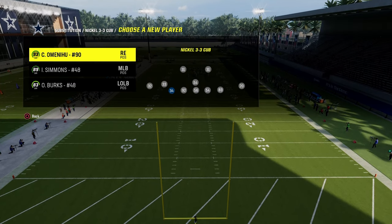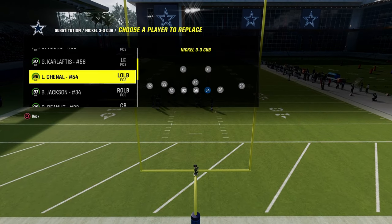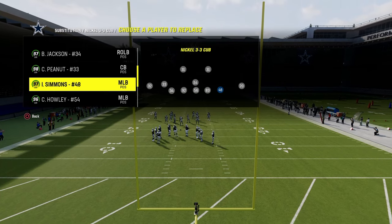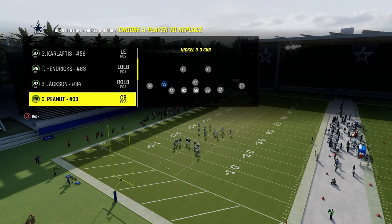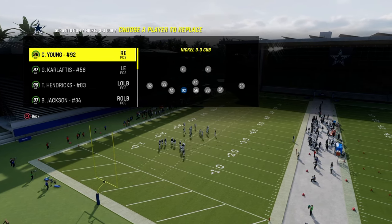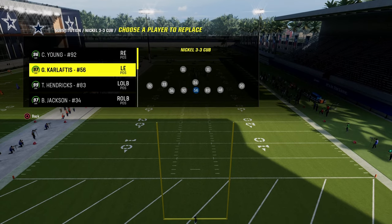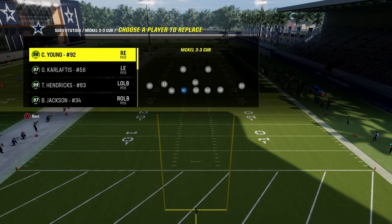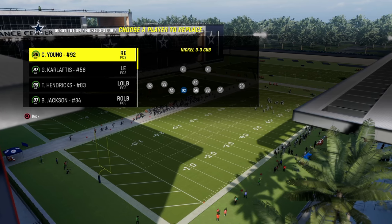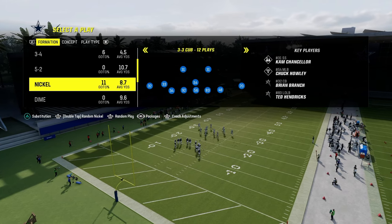For these two linebackers, you want Lurk Artist. Lurk Artist is the most important piece of this defense. We have Bo Jackson — 99 speed with Lurk Artist. We've got Isaiah Simmons — 99 speed with Lurk Artist. I've got Chuck Halley; I think he's one of the better ones. And we've got Ted Hendricks. At the defensive line positions, they're not going to let you put linebackers here. Just make sure you have fast defensive linemen. Specifically on the left-hand side, I've got my fastest defensive lineman, Chase Young.